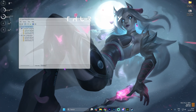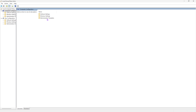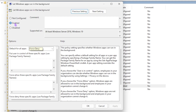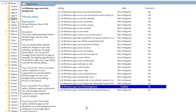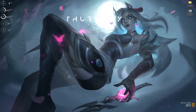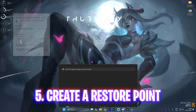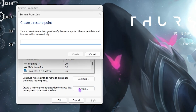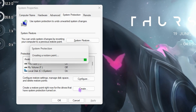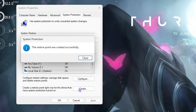Next, search for Edit Group Policy. Navigate to Computer Configuration > Administrative Templates > Windows Components > App Privacy, and find Let Windows Apps Run in the Background. Double-click it, click Enabled, and set Default for All Applications to Force Deny. This saves system resources by preventing background apps from running. Note this is only available on Windows Pro. After that, create a restore point — search for Create a Restore Point, select Local Disk C, click Create, and name it OW2 so you can revert your settings if anything goes wrong.